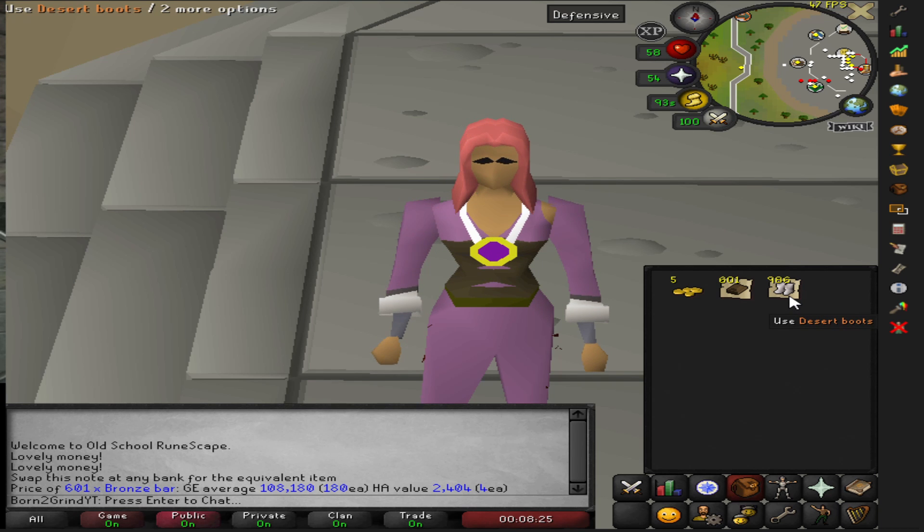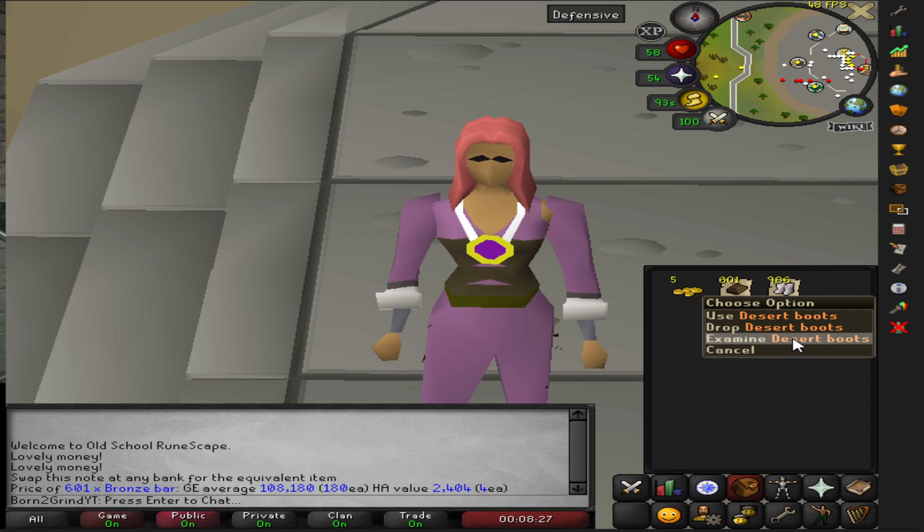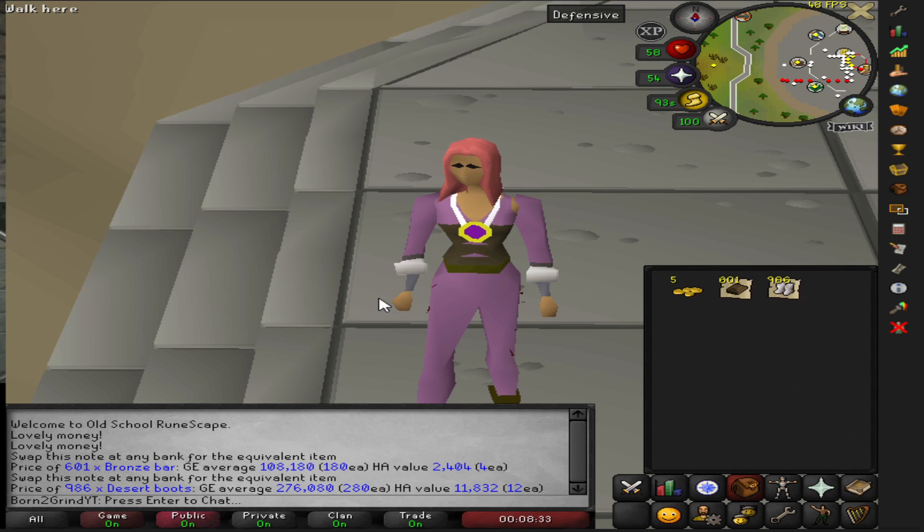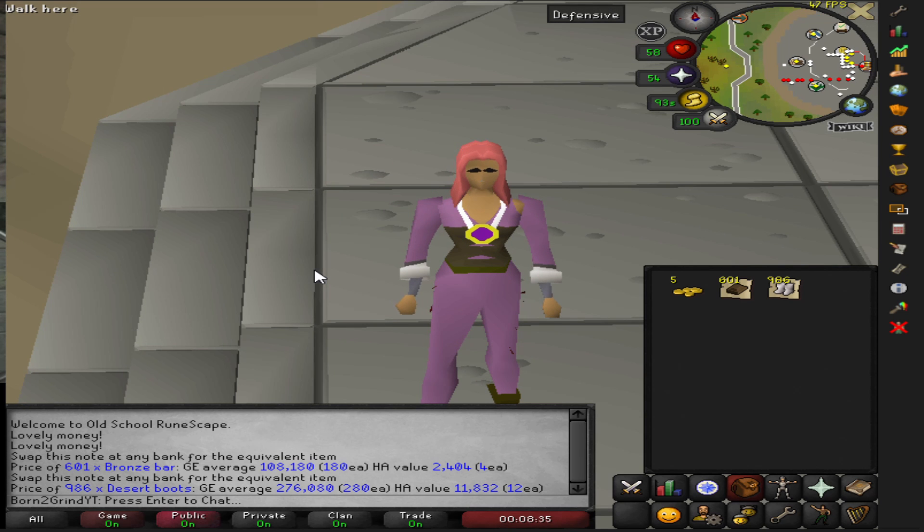We've got 601 bronze bars, which is 108k for us. We've got 986 desert boots, which is 276k. Let's see if that's what we get down at the GE.